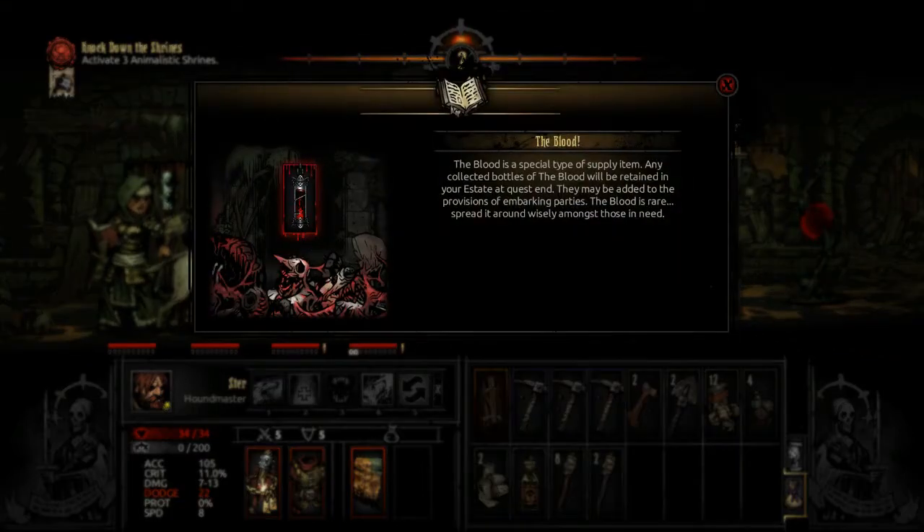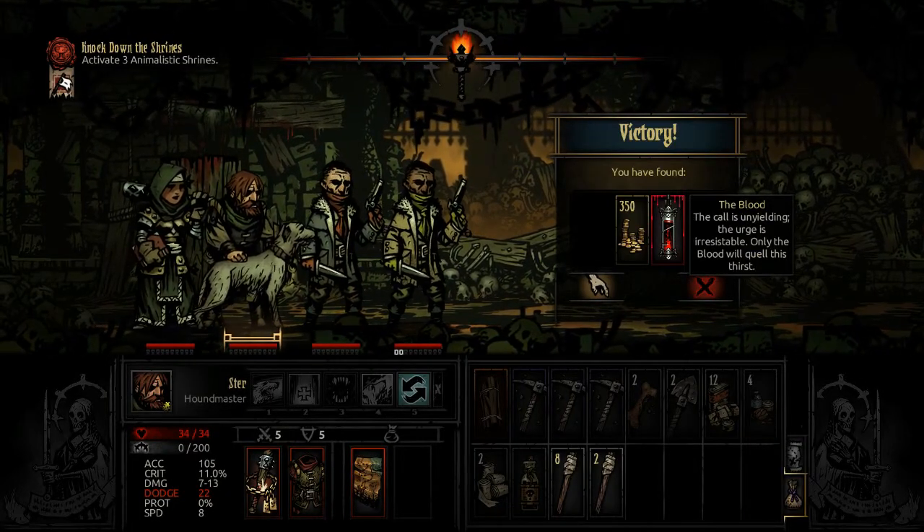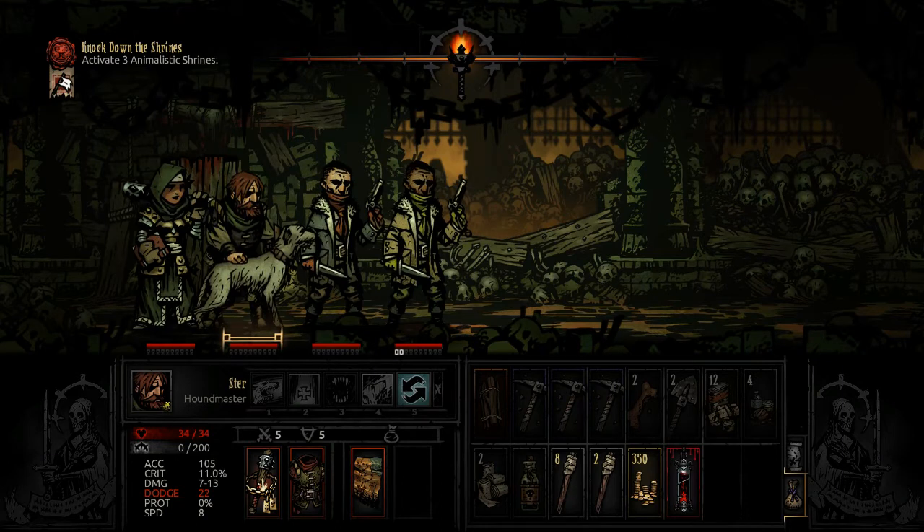The blood is a special type of supply item. Any collected bottles of the blood will be retained in your estate at quest end. They may be added to the provisions of embarking parties. The blood is rare — spread it around wisely amongst those in need. The call is unyielding, the urge is irresistible, only blood will quell this thirst. Some sort of vampiric quest item — I don't know, but we're keeping that.